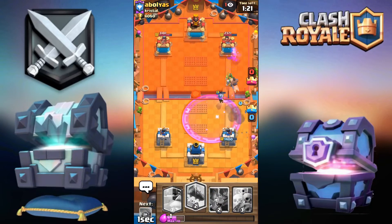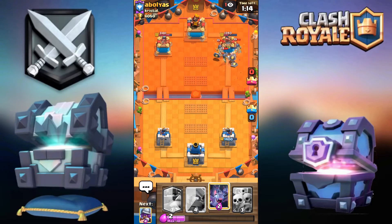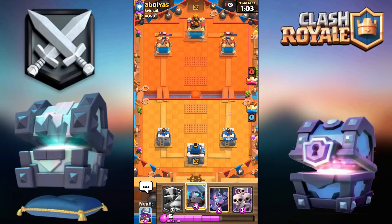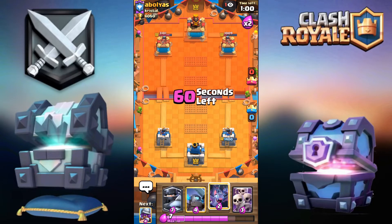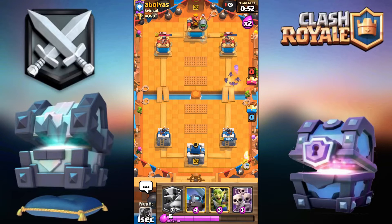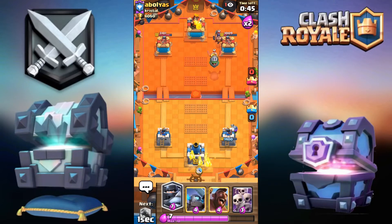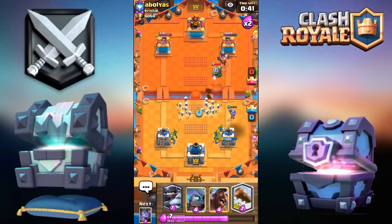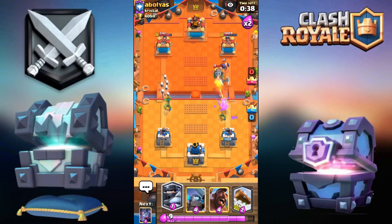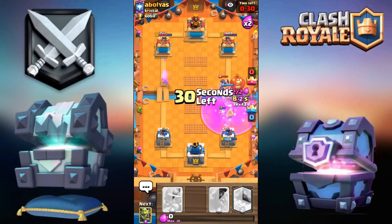He spent a lot of elixir. Log goes down for these guards — last shot, thank you very much. Now he has zap and fireball as his small spells. Going for the goblin gang. I didn't mean to drop that — kind of messed up my sequence. It's coming over to defend — he'll maybe zap it, there we go, perfect. That's how I like it. Mega knight over there, bats as well.